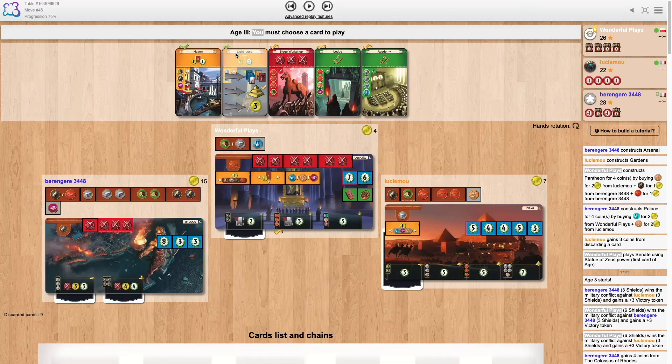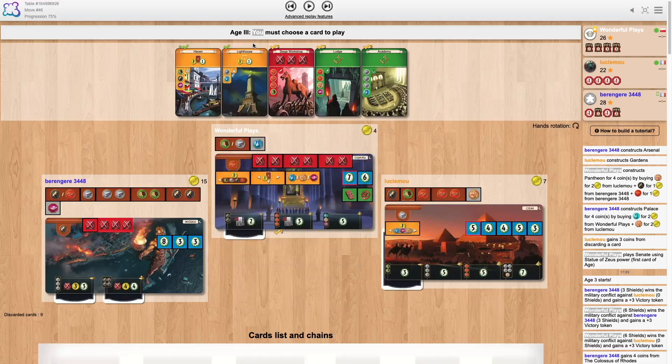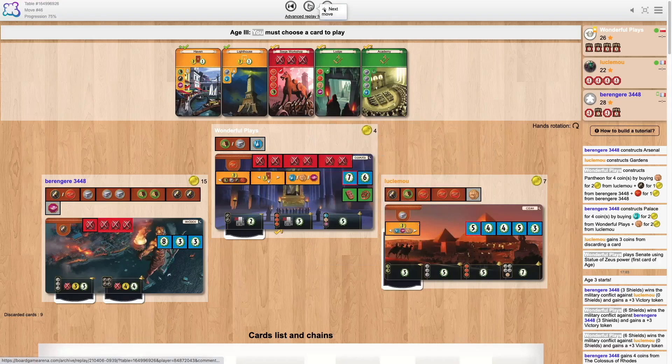I decided to go for the lighthouse and — spoiler alert — I will make a mistake soon. I should just focus on getting Academy or Lodge on the last hand with my wonder stage probably. Or maybe not wonder stage, just grab it if possible.